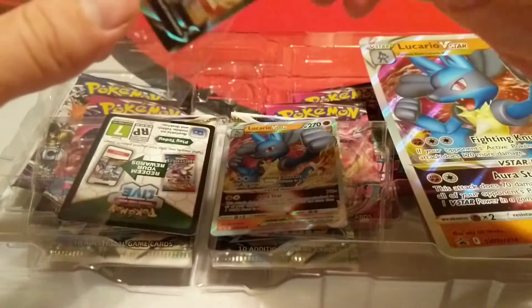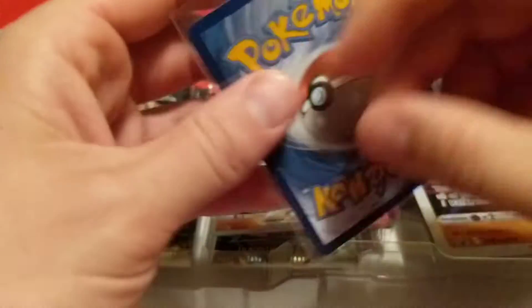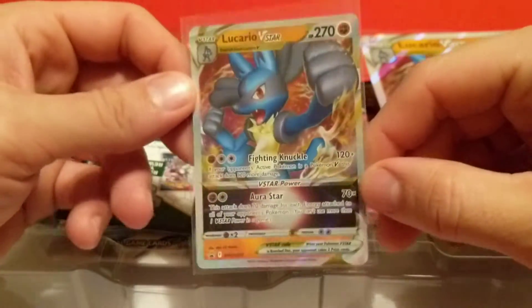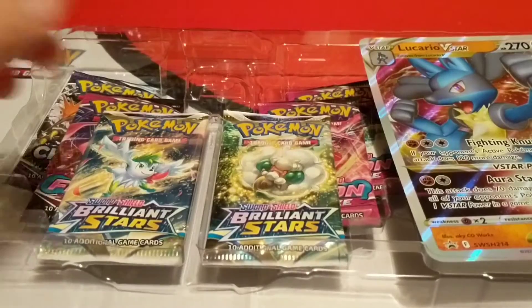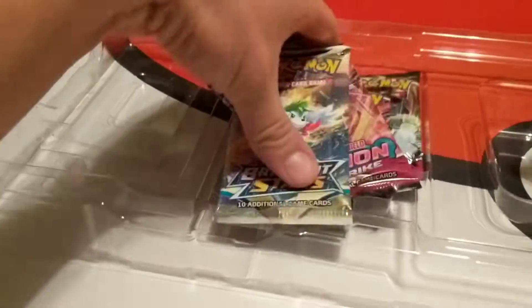Go ahead and sleeve this up and check it out a little closer. It's that Full Art Lucario promo — really nice looking card there. And we have our Lucario V-Star promo to go with it. We've got the oversized Lucario V-Star. I might add this one up onto my wall. And then we have our six booster packs here. That's everything that's in there.